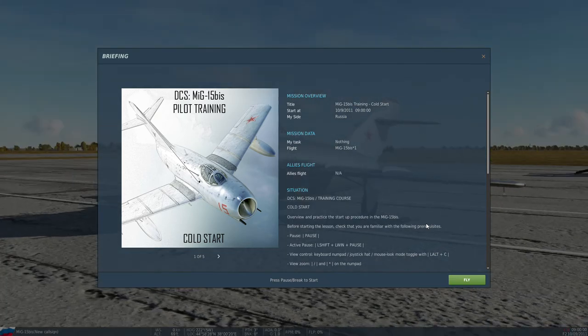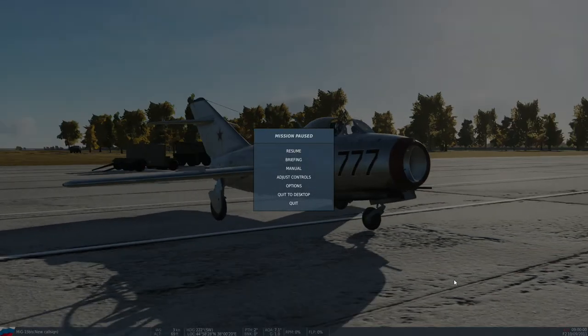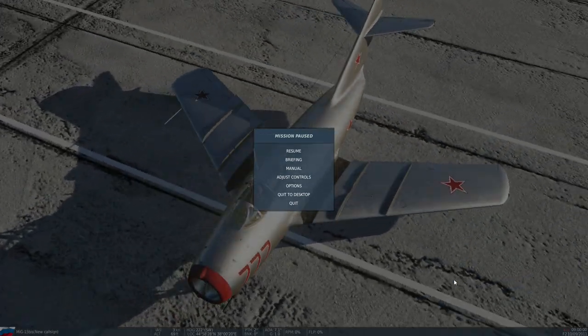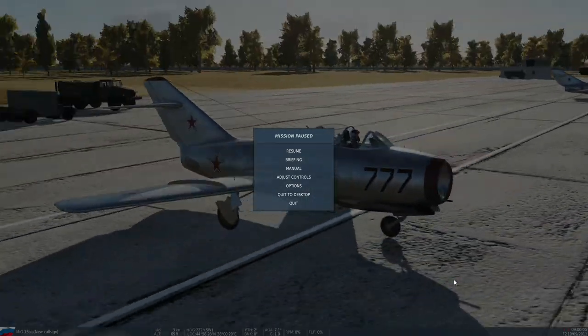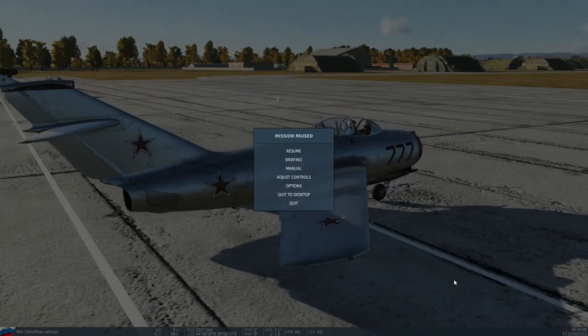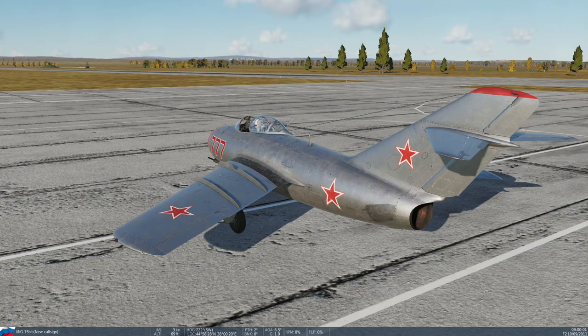This is a very robust and hardcore aircraft and what we are going to do is go through the cold start procedure. This is a beautiful metallic Soviet Air Force livery. There will be an instructor whose instructions will display on the right side of the screen and we are going to follow it in order to start the aircraft. So let's jump inside the cockpit.